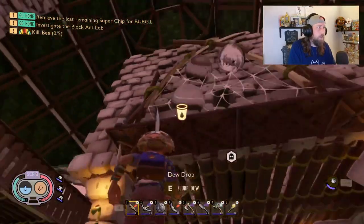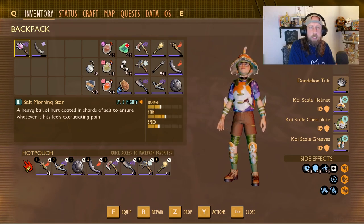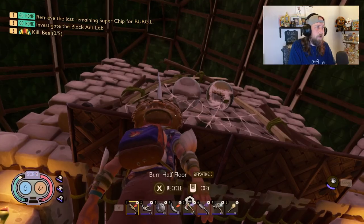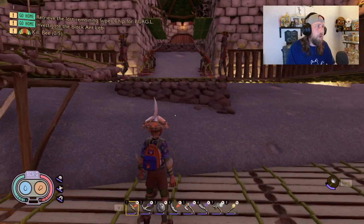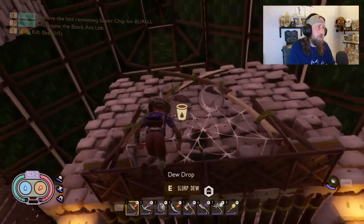Some other changes: zipline speed has been increased, there's a new combat music track. For all the other changes you can check the update notes at grounded.obsidian.net - there are UI changes, building changes, pet changes, and more. That's basically everything you need to know. A lot of the other stuff is just little things - I'm not going to cover them all otherwise it'd be an hour long. Get out there and enjoy the Bugs Strike Back update.